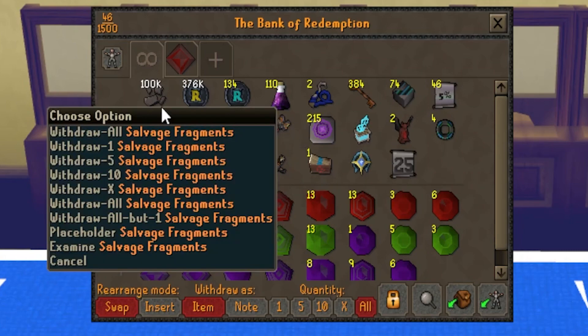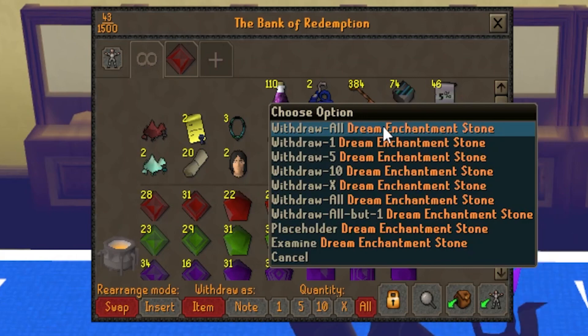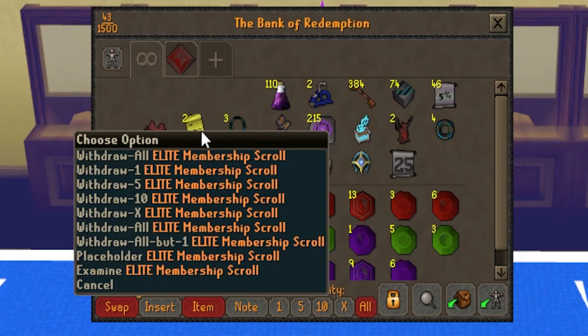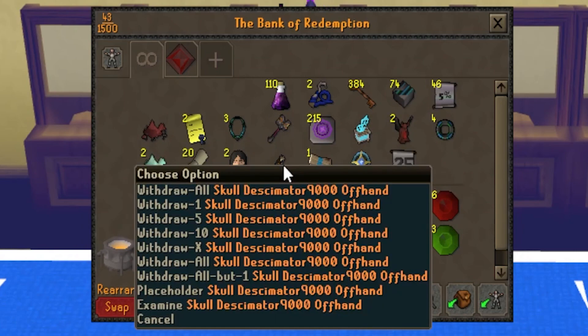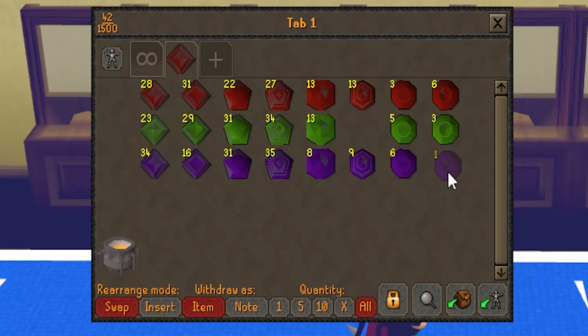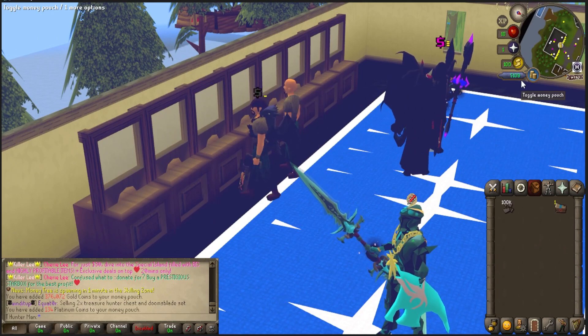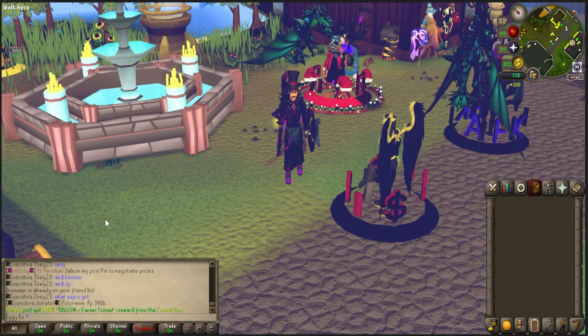Okay, recap time: 100k salvage fragments, a ton of cash, 110 extreme donator potions, two master attachments, about 400 ToB keys, 74 dream enchants, 46 five-percent elos. Two elite memberships, one dust of the destroyer, two dust of the protector, 20 achievement task skips, three emperor's necklaces, two shadow pets, skull Desu 9K, offhand slayer master hammer, 215 crimson chins, a sigil box, two exec totems, four emperor's rings, one 25 custom credit, a perfect upgrade ward, and the scroll crate. No tier 8 on the drop table somehow. Ten tier 10s is sick — just over 510 bill cash, about 500 mil per pull.